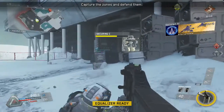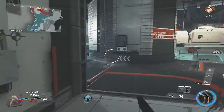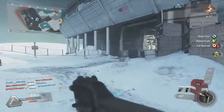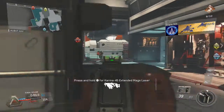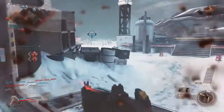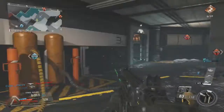Securing C. The enemy has A. Note to self: don't swim — you can swim but don't. Enemy UAV. Opponent has B, securing B. You're back in it. I'm back in it.